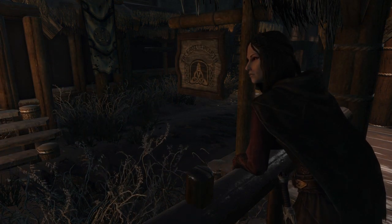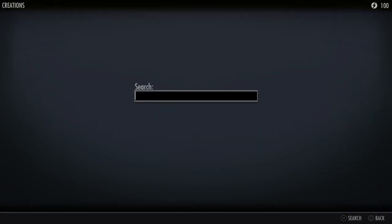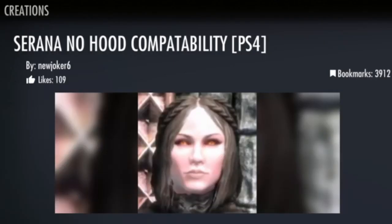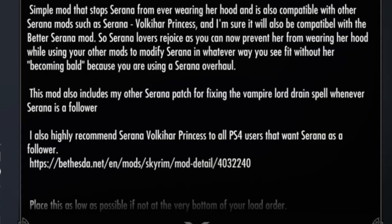To find this mod, bring up the search function with L1 and then type 'Serana no hood' into the search bar. You'll see the mod right there. The name of it is Serana No Hood Compatibility PS4, and it is by the mod author newjoker6. The mod description in part reads: 'Simple mod that stops Serana from ever wearing her hood and is compatible with other Serana mods such as Serana Volker Princess,' and I'm sure it will also be compatible with the Better Serana mod.